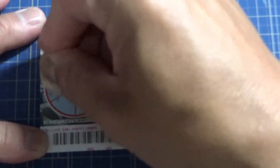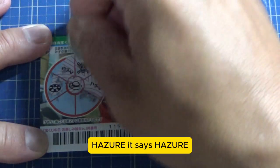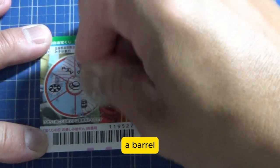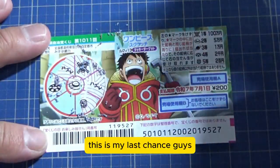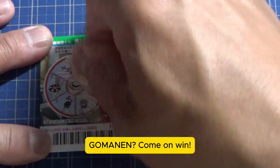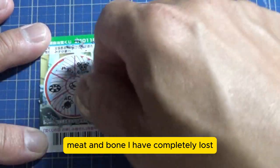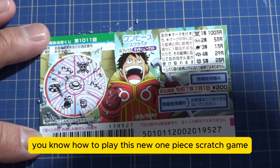That's a ring. Hazure — that means lose. A barrel — looks bad. This is my last chance, guys. What do you think, am I going to win Goman-en? Come on, win! Nope — meat and bone. I have completely lost.